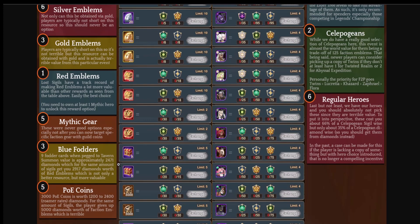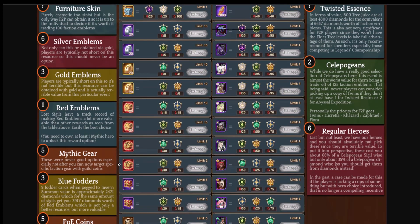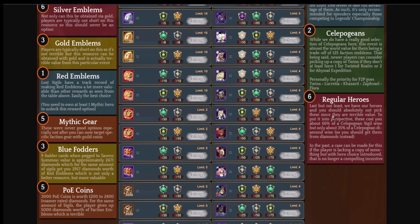Number six: silver emblems and regular heroes. Silver emblems — I would never buy them. You get 30 out of the shop very easily, so definitely go that route. Regular heroes you should absolutely never pick up here.